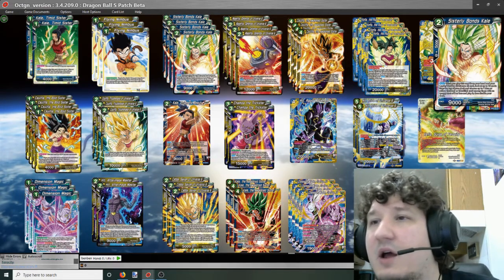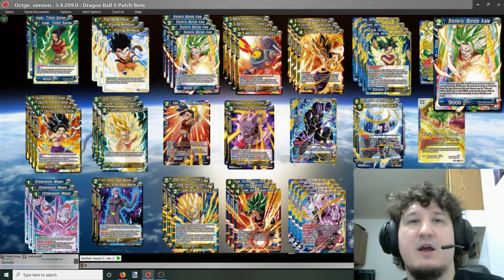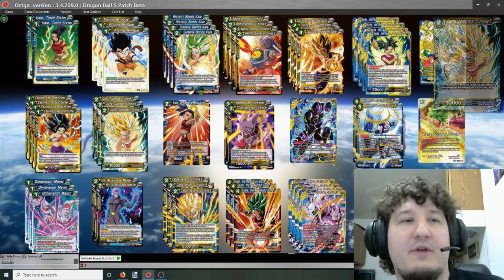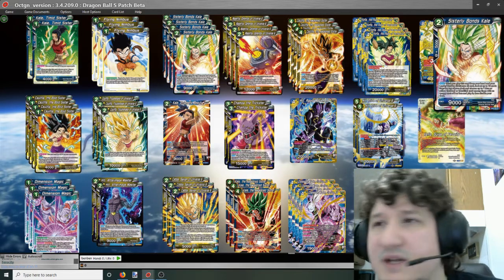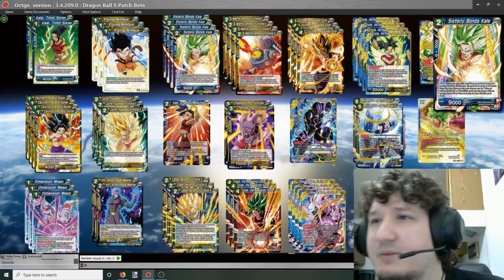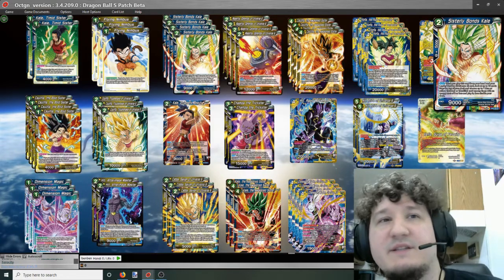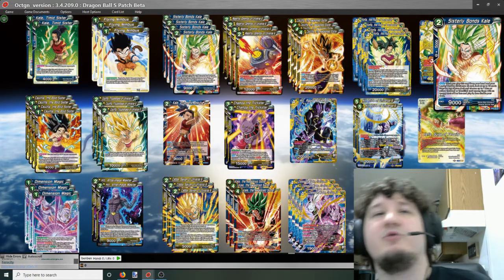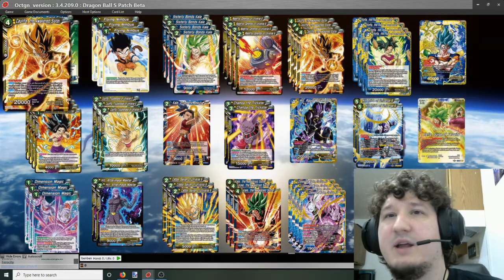Sisterly Bonds Kale: when you play this card from your hand and your leader is a Universe 6 card, look at the top 10 cards of your deck, choose one blue or yellow Kaba or Khalifa card among them with energy cost of 2 or less, play it, then shuffle your deck. We're going to use it to play both Khalifas and Kaba. This is the workhorse of the deck — you want to play it turn 1 and turn 2 if possible, because it lets you get even more utility and set up your evolving plays with Khalifas and Kales.